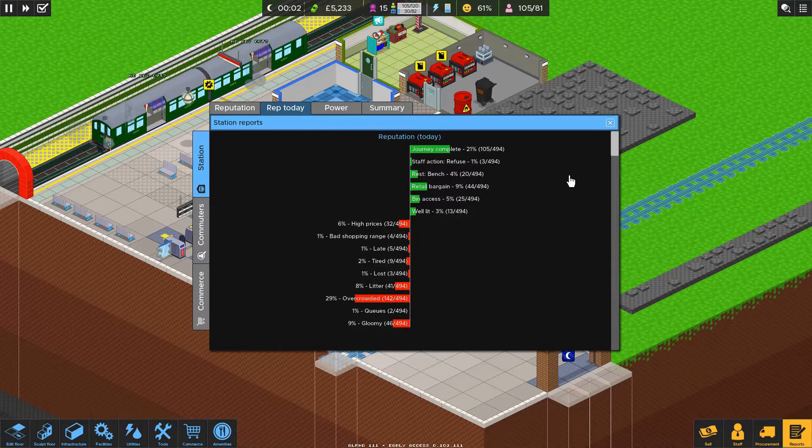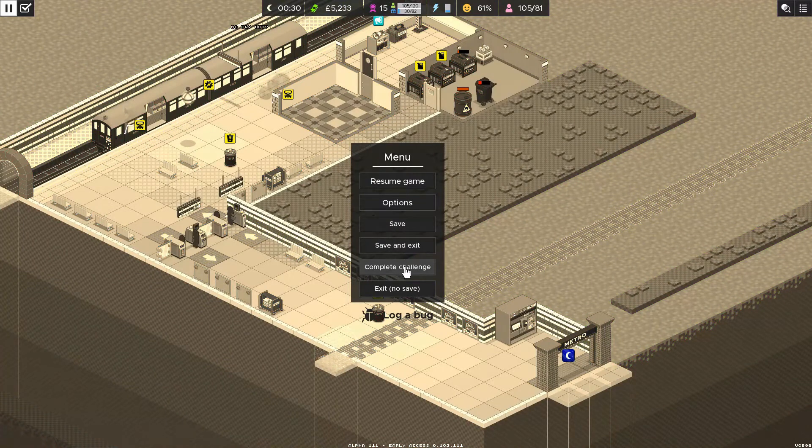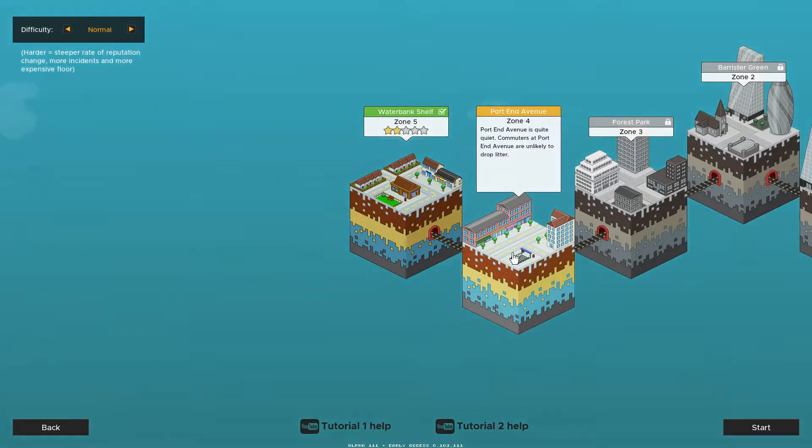There's our day. Reputation — journey complete, good. Overcrowded is the big thing. Back to the map — that's what we were needing. We just needed it to roll over and kick over some stuff so that we can actually build this station properly.